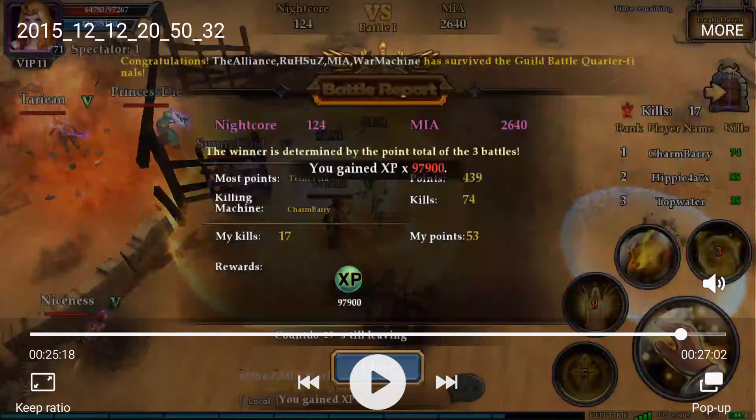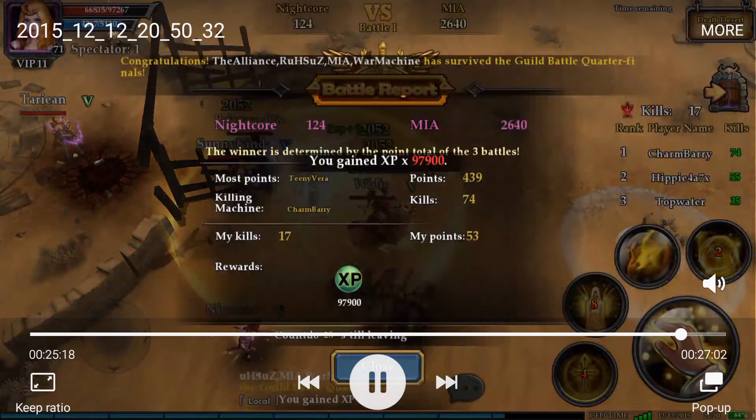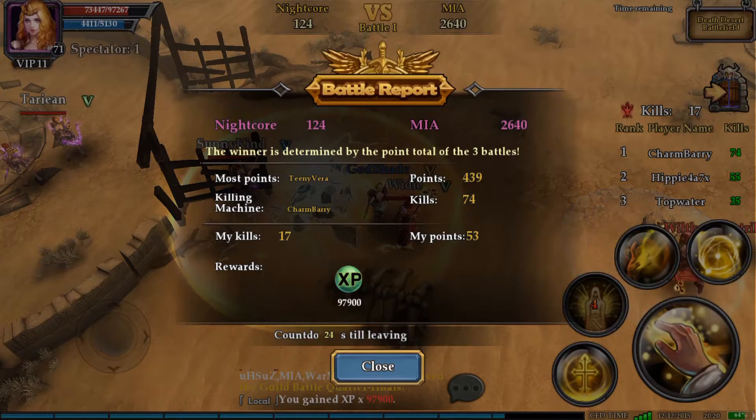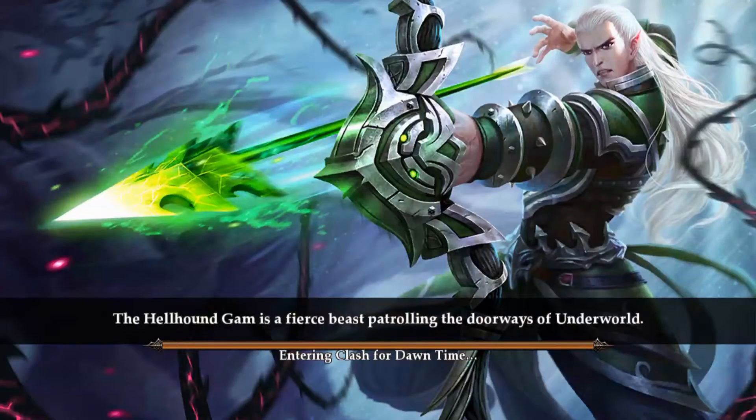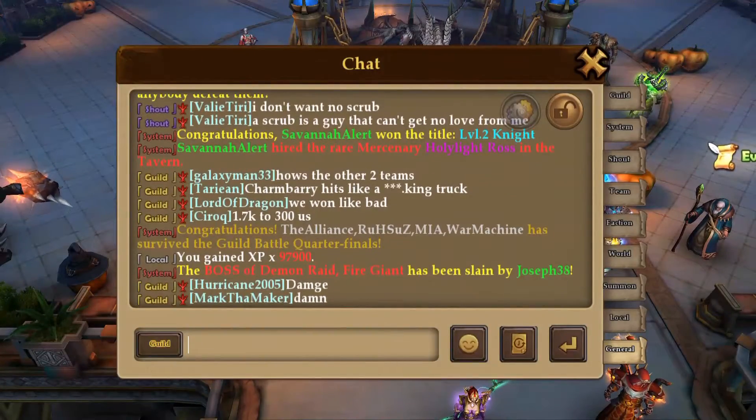As soon as time runs out, there will be a system message that announces the guilds that move on to the next battle. As you can see, the Alliance, Russas, MIA, and War Machine all advance to the next battle. It also shows how much XP you earn — quite a lot of XP as well. It shows your total scores, the amount of points you earned for this particular match, and the top killer. After that, you can choose to close it and leave the battle and await the next battle. Even if you lost, you can still spectate the next two battles.